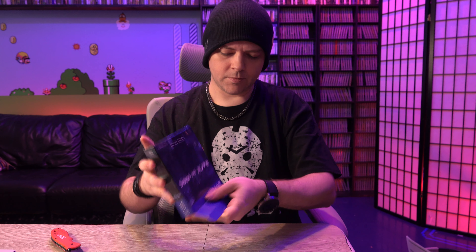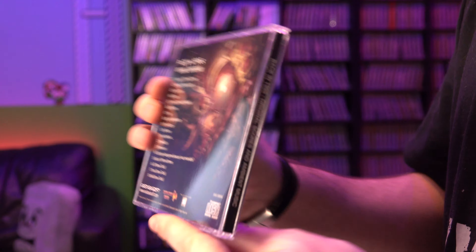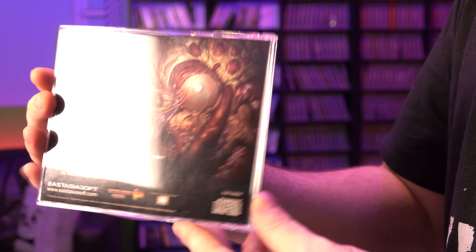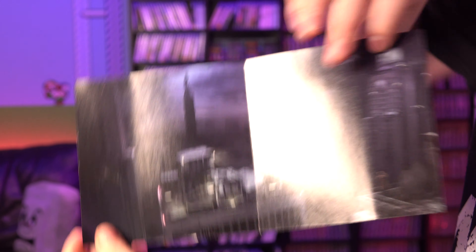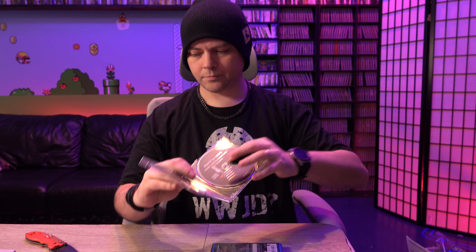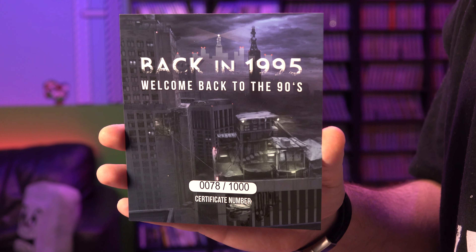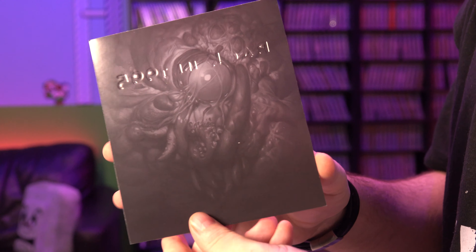Let's open this up. Here's the soundtrack — on this soundtrack it looks like we have 18 tracks. And we have a fold-out insert with some art — a very dark cityscape. And here we have the numbered certificate which matches the back of the box, and on the back side we've got some nice gory, creepy imagery. I love this really dark cityscape and this generic organic matter.